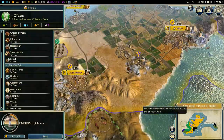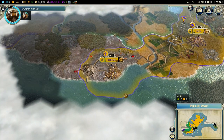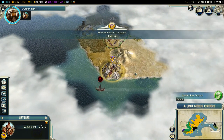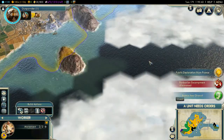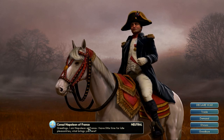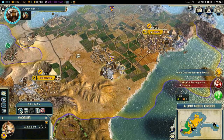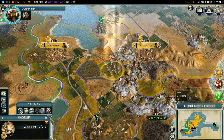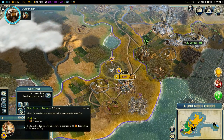I'll just build the aqueduct here and another burial tomb. Let's go for the next turn. Oh god - even more barbarians. And here's Napoleon, little dude on his horse. What brings you here? Colonization actually. Let's cut down the forest - so that's the fringe border right there, that's a bit annoying.